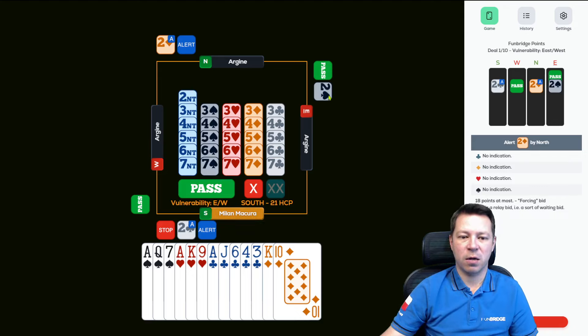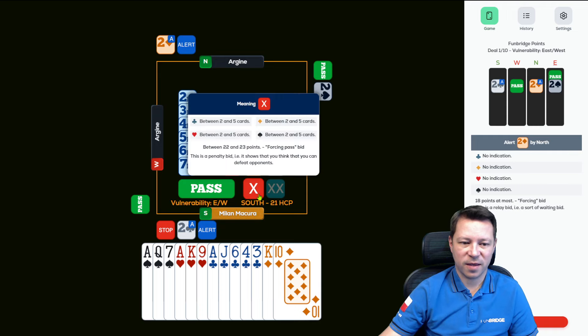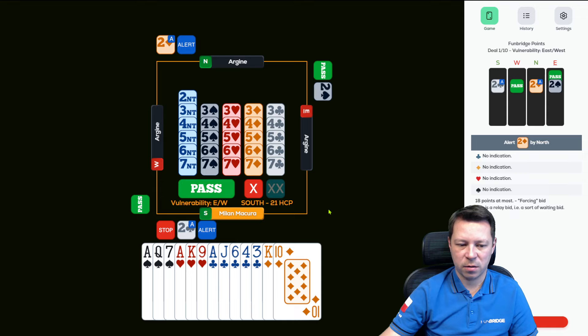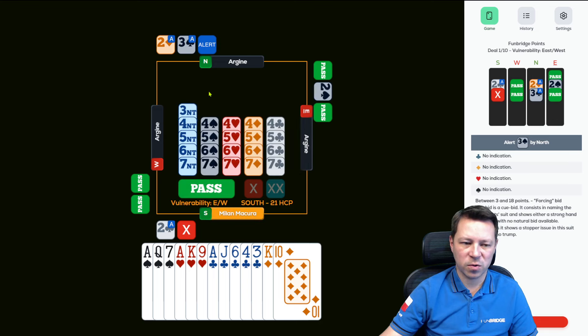Two spades on our right. Now I have six honor tricks. They are vulnerable, we are not. Partner can have an honor trick. I would love to double here because I think it's definitely going down. We don't know much about partner. Three no trumps — we have two stoppers, but we still need some. I don't even need entries; I can play three rounds of hearts and wait, or escape with the club and wait for the diamond. I can get the spades. So I'm going to double here and I hope partner goes with it.